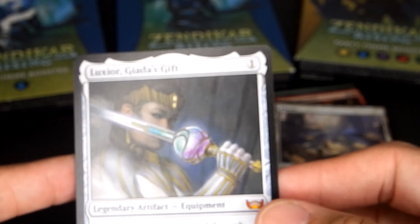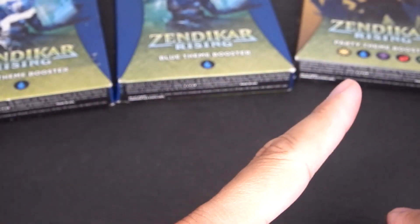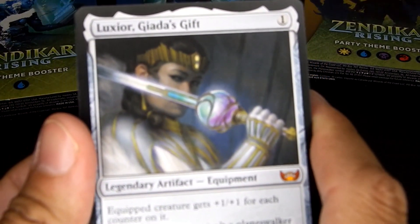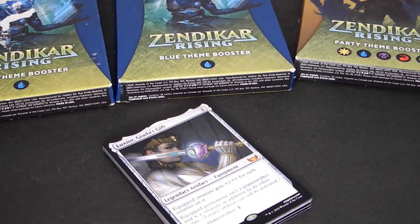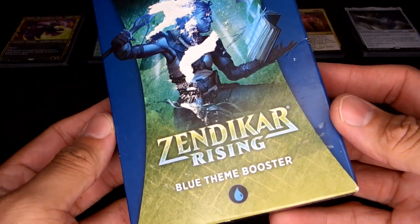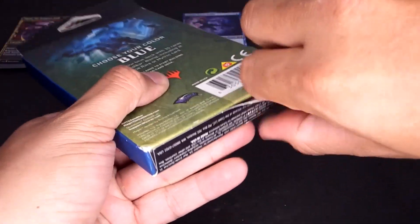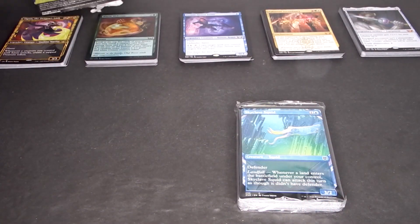Alright, we're going to start on Zendikar Rising, the blue theme boosters. I got two boxes. I'm going to open up these two and last we're going to do the party theme booster. First box of blue theme booster - I open it from the bottom. I have a habit of opening packages from the bottom, that's my thing, I don't know why I just do it.